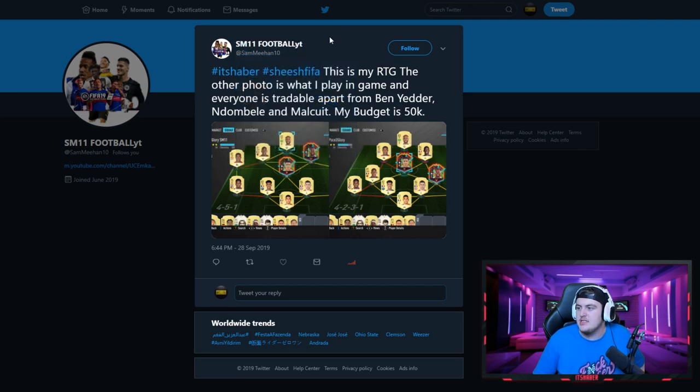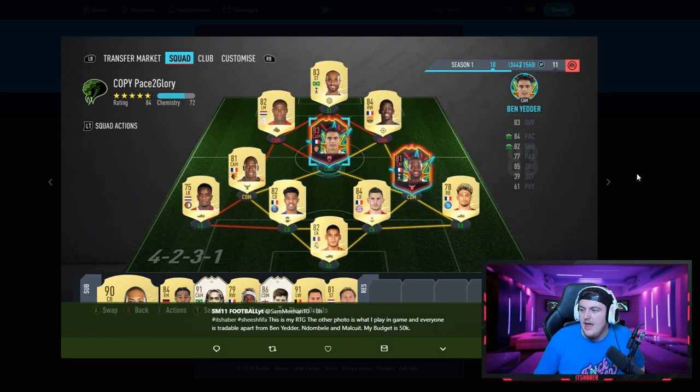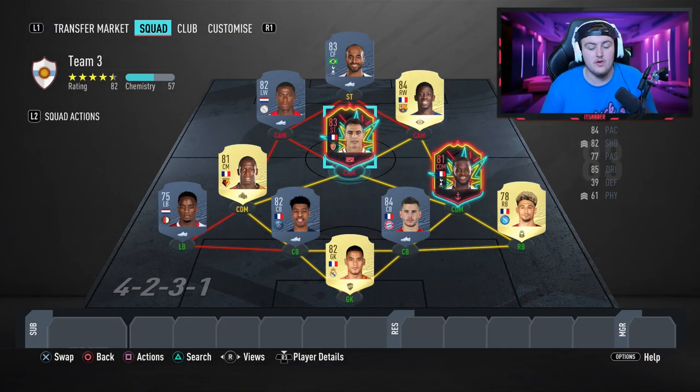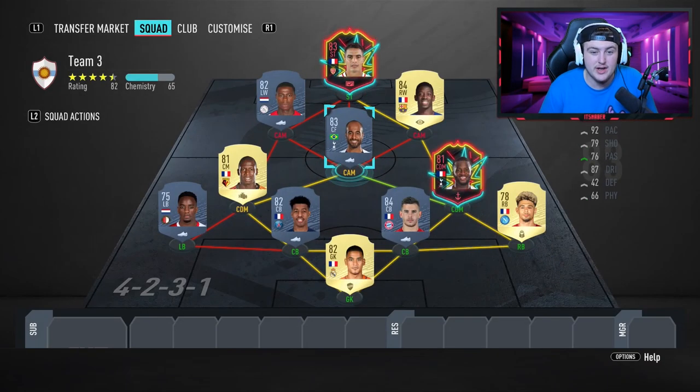The next team comes from SM11 Football — Sam Mehan on Twitter. He says this is his road-to-glory team, everyone is tradable apart from Ben Yedder, N'Dombele, and Malcuit, and his budget is 50,000 coins. He starts in one formation and plays a 4-2-3-1 in-game. My first change is a straight swap: Ben Yedder is far better as a striker and Lucas would be far better at CAM.